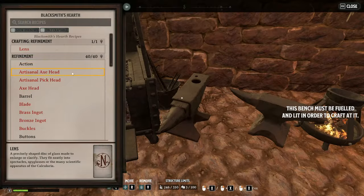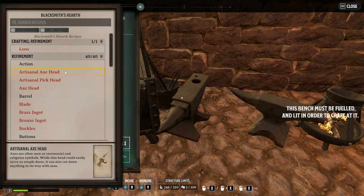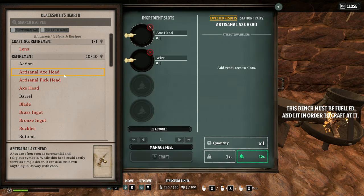The blacksmith's hearth has much more advanced gear, adding another 11 or 12 different components — this is how you're going to make the best pickaxes, weapons, and tools, but not until you've reached the watch and started exploring the ascended realms.